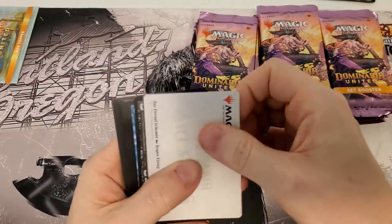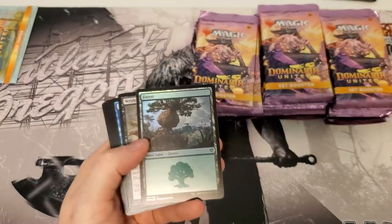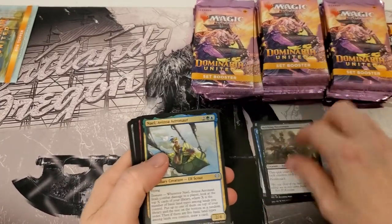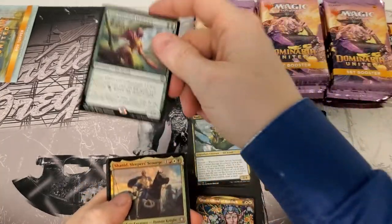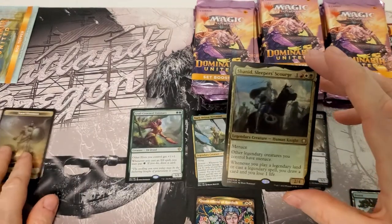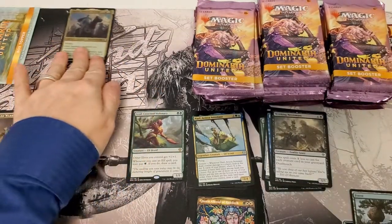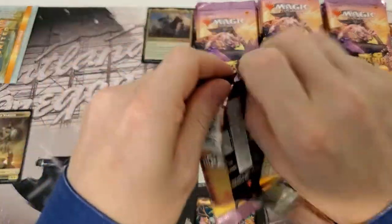So this will be our first case, we'll probably open one more. Starting off with a signed card and a foil — very nice. We'll probably open up one more case of set boosters just to see what we get. That's a pretty good card. Oh, look at that — hit a foil commander card, very nice, and it is a mythic. So mythic number one, and it's a foil, so that goes over here. That's a good start to the last box of this case.